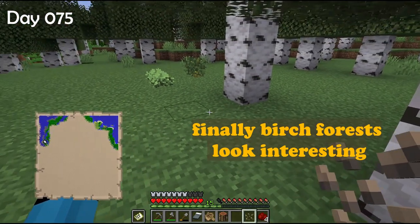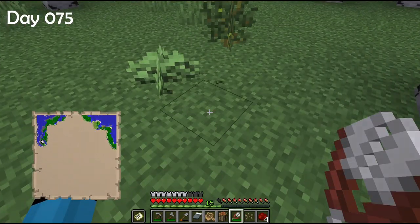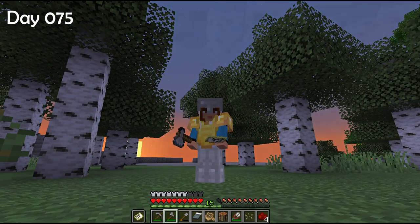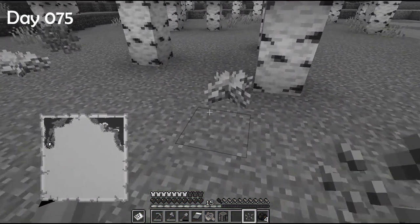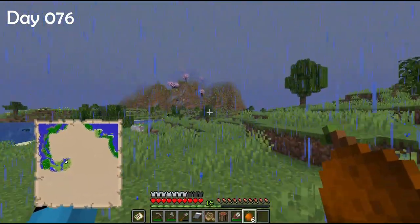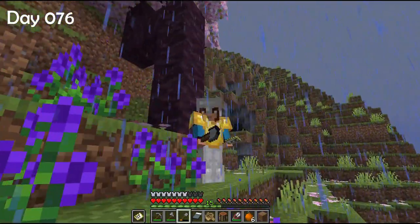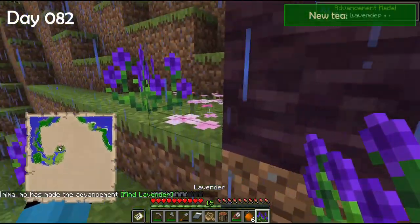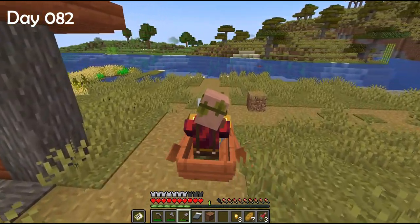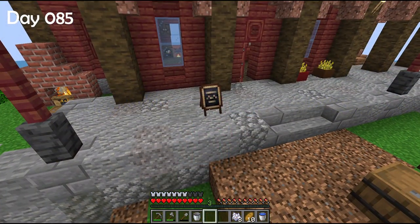Birch forests look interesting. I broke something — maybe with shears? I feel so disappointed. Just so you know, this shrub is from the Foodables mod — I should have bone-mealed it and then harvested the berries. I see a cherry biome — I want some cherry saplings and pink petals. I also spotted some beautiful purple flowers — it's lavender! On my way back home I offered the Brewmaster a job and he joined me of his own free will.